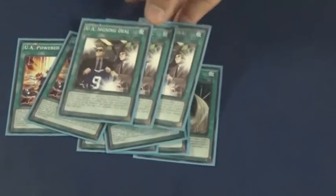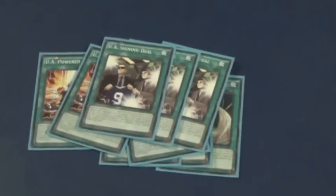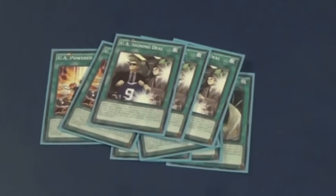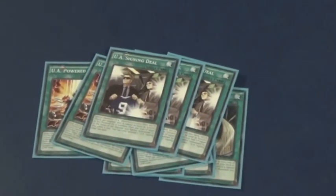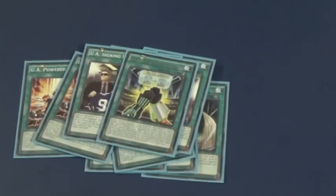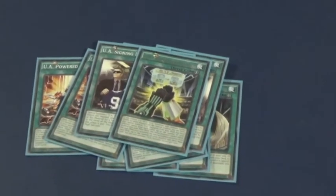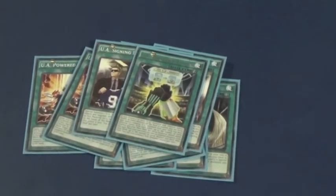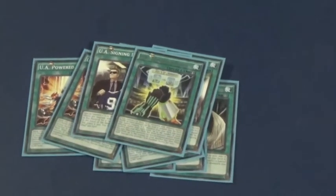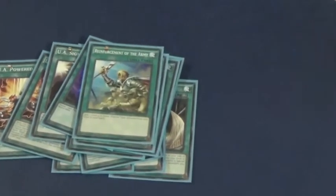I run three UA Signing Deal. You pay 300 life points times the level of the UA monster you choose in your deck and you can Special Summon it straight to the field, but it's effect-negated. It's a card that can bring out Midfielder if you need one. I play one Turnover Tactics — if you control two or more UA monsters on the field, you can shuffle your UA monsters and all of your opponent's monsters back into the deck, then you and your opponent can Special Summon that many monsters from your decks to the field. Then I run two Twin Twisters, one Monarch Stormforth, one Rota, one Terraforming, and one Dark Hole.